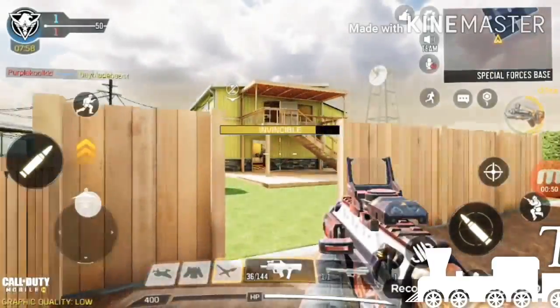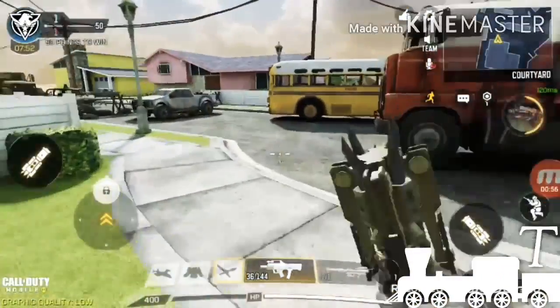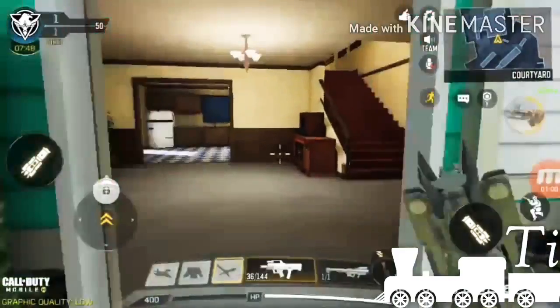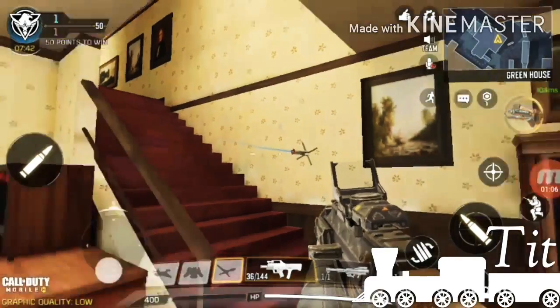Okay, second trick guys — second trick on how to trick people on the Nuketown map. So basically, you need to place that on the wall on the stairs, like that.